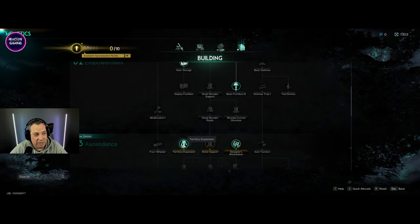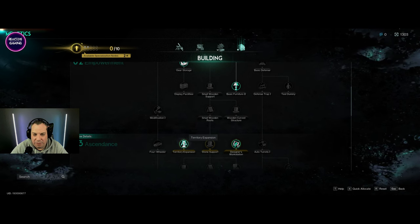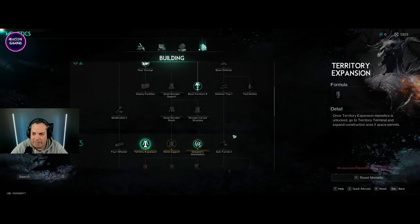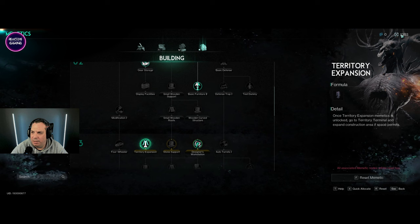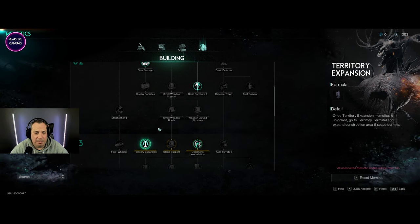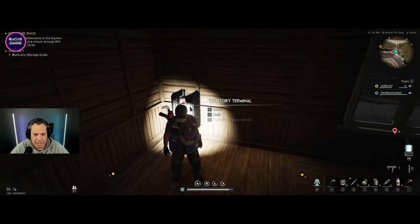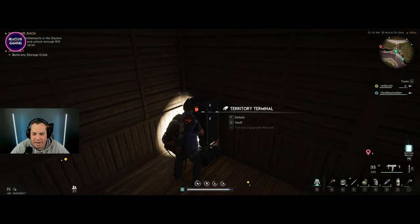It's not very costly - it's like three Mementos or whatever they're called, and like 250 energy links. Basically nothing to upgrade it. When you decide to do that, come over to your territory terminal and you can upgrade from there.